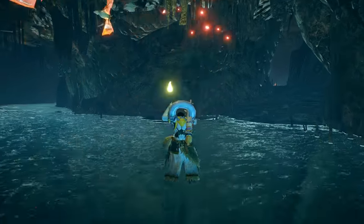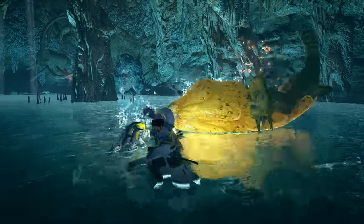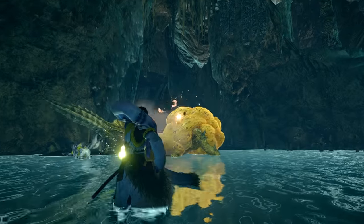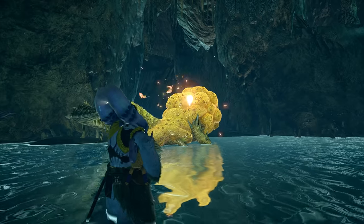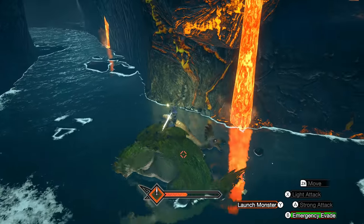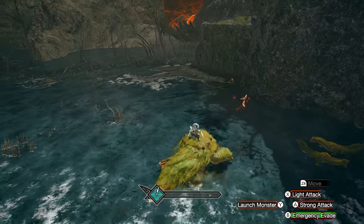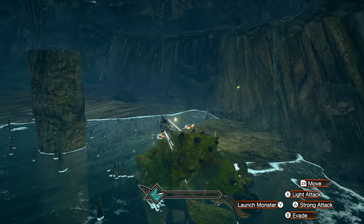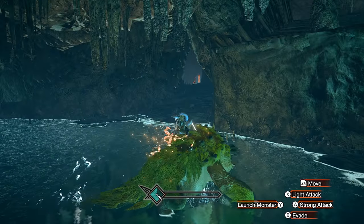You will periodically see echo bats flying around, which will turn red when a monster is nearby. If you can get a monster to pass through these, they will adhere to them. Although hitting them yourself has no effect, if any other monster damages them, they will violently explode causing extra damage. While wyvern riding, you might want to run around sticking these onto your monster to then let another monster hit you to whittle down even more of your health.